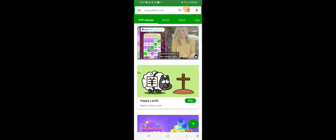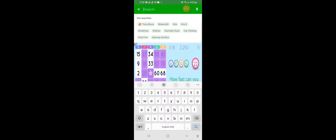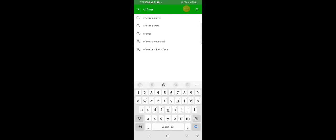The app is called HappyMod. You can download it for free on Google Play, or just Google it and search 'HappyMod.' It basically mods the games. I'm going to go to search and look up Off-Road Outlaws.